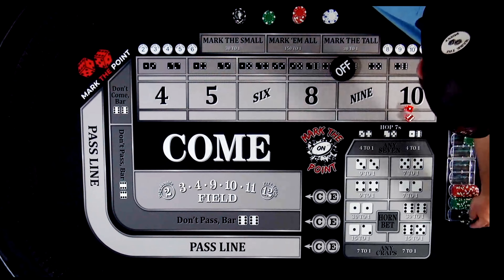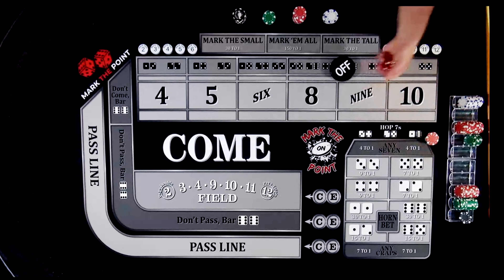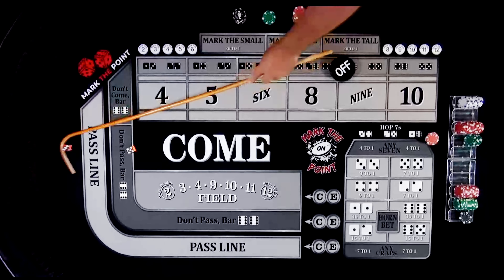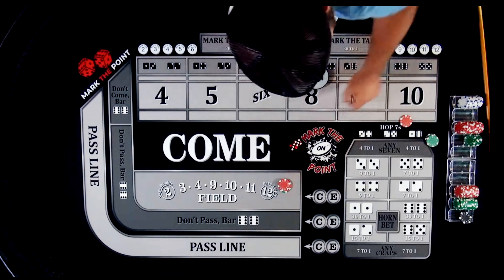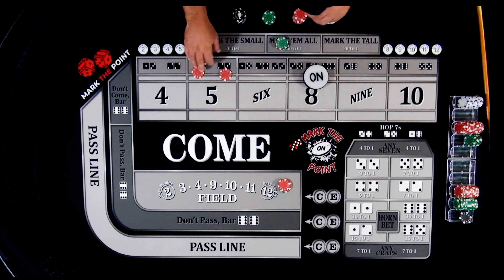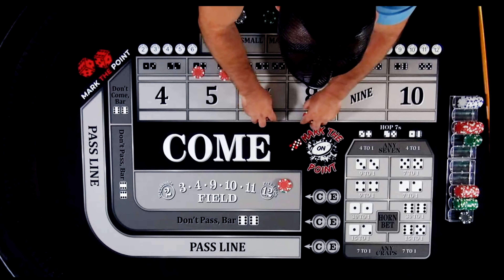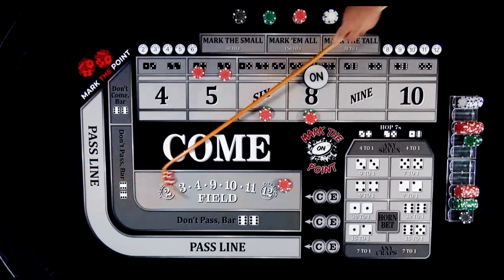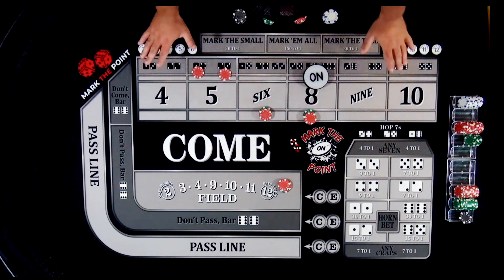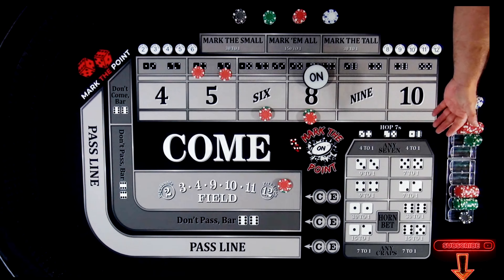Let me show you the Quarter Pounder with Ease again — that is the idea of this system. Drop down another $150, $165. Let's get a point established first. It's on the eight — the five-three. Drop down the $35 for the field — that's your self-service bet — $5 each for the hops, and $60 on the six and eight. We've got $165 at risk, looking for two hits. There's a four-three seven — that is your vulnerability: without collecting anything first, that's $165 down the drain.